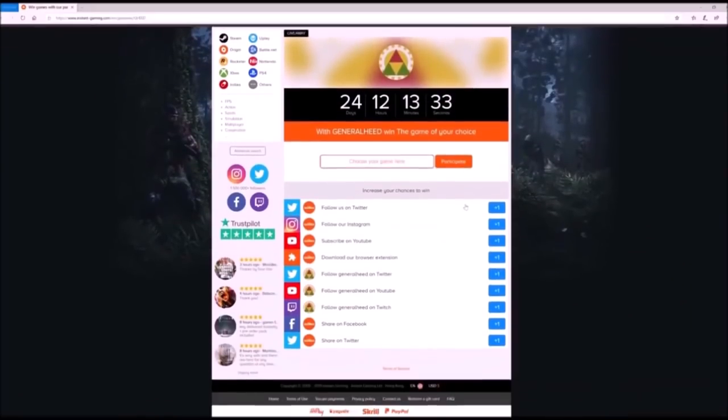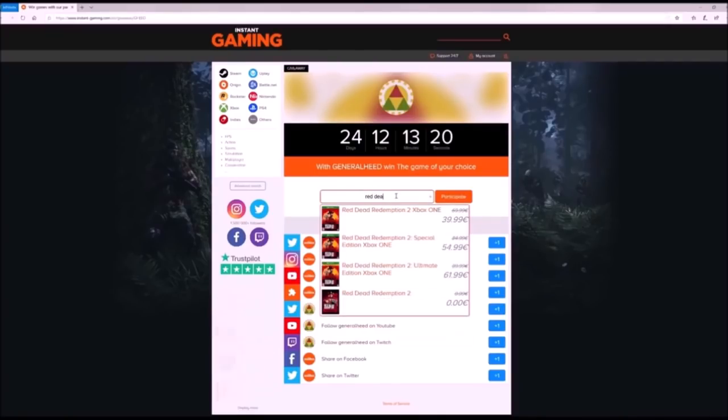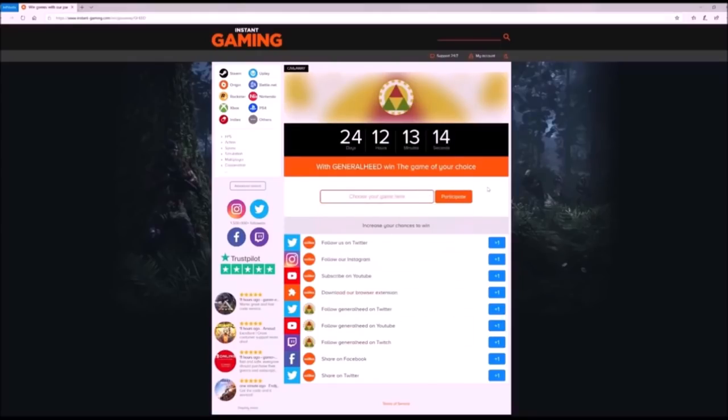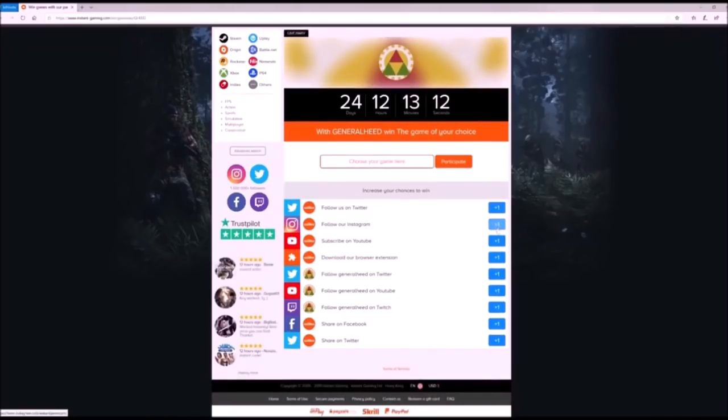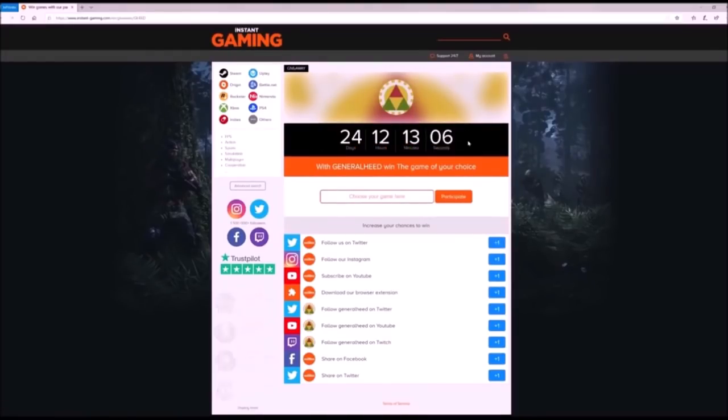Before we get into that, I want to announce an awesome giveaway from my sponsor, Instagaming, where you can win any game of your choice. You can find a link for this giveaway in the description below. All you have to do is click the link and enter the game you would like to win. You can also click some of the additional blue buttons for more chances to win. But make sure to act fast, because this giveaway is for this month only.